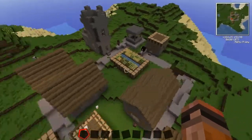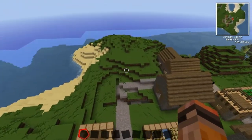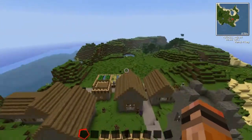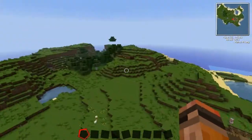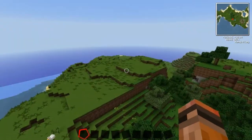Now unfortunately the only downside of this seed, they don't have a blacksmith — I've checked and they don't have one. But if I zoom out on my raised minimap all the way, you can see we're on an island completely isolated in all directions. Now there is a small copse of trees just here and that could come in really useful for your wood right next to the village.